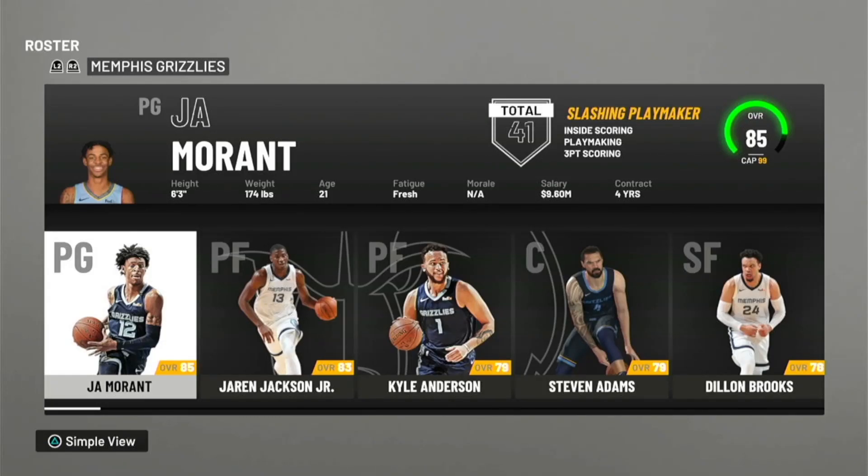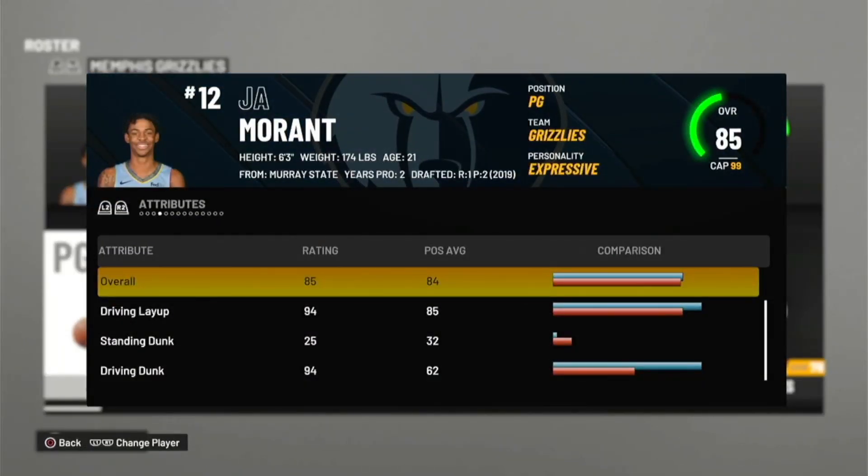Alright, what's up y'all, we're back with another video. Today we're gonna be making the Ja Morant build. I have him right in front on your screen for a reason — I'm gonna show you what his stats look like, because you may be surprised at how I make this guy. Ja Morant is overpowered. I watch him in person because I live in Memphis. He's really good, and this year I was like I'm gonna make a Ja Morant build. First I'm gonna go with Ja Morant because he's really exciting to watch.